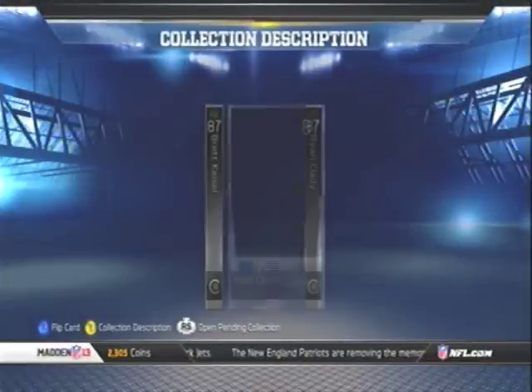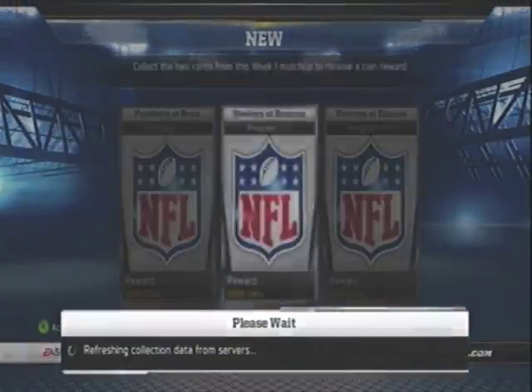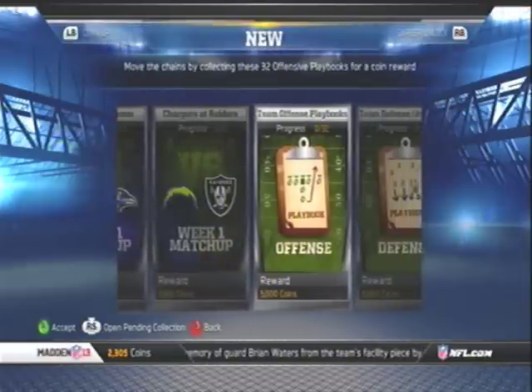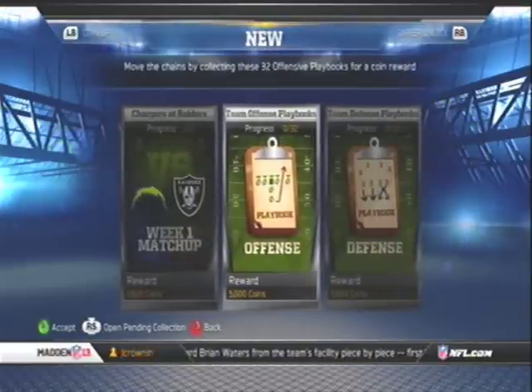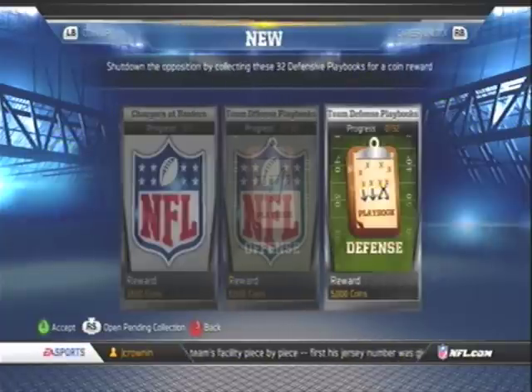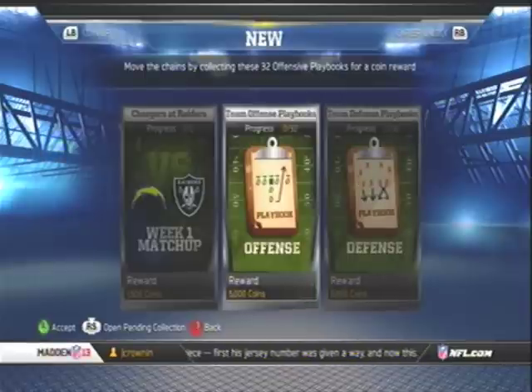Let me see if it's Peyton Manning — no, it's Brett Kiesel and Ryan Claddy. I don't know how they selected these two cards. And then you have the team offensive and defensive playbooks, which I wish I had known about earlier because I had sold a couple of them for really cheap and I would have collected them.